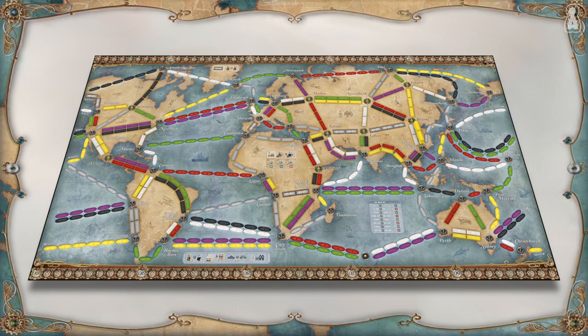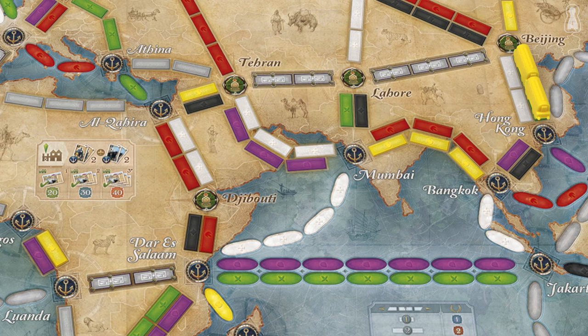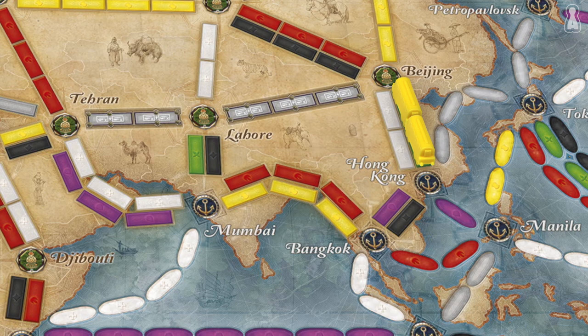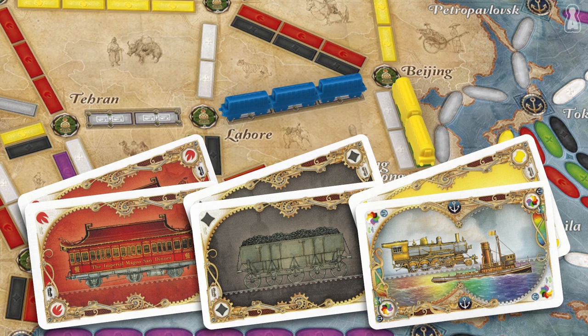Some cities are connected by pair routes, which represent difficult terrain to cross. To claim such routes, players simply need to discard 2 train cards of the same colour for each space on the board. For instance, a player claiming the route between Beijing and Lahore can discard 2 red cards for the 1st space, 2 black cards for the 2nd space, and 1 yellow and a wild card for the 3rd space. Pair routes don't provide more points — they are just more difficult to claim.